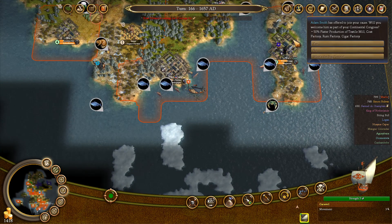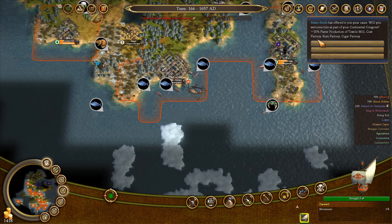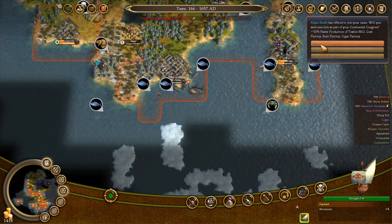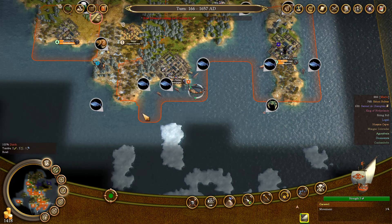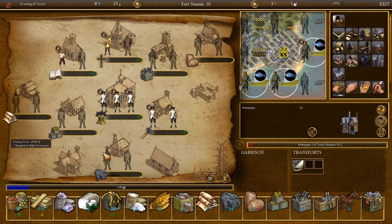Adam Smith has offered to join your cause — plus 50% faster production for textile mill, coat factory, rum factory, and cigar factory. Okay, I definitely want that. It will take me some time before I can take advantage of it because that's like the final upgrade, but we want that guy for sure. And now that should probably be the priority — to build at least one of those factories somewhere. Let's grab the coats — and I suppose that will do.